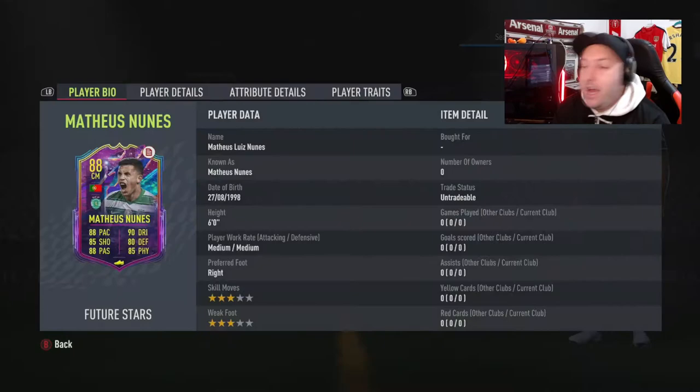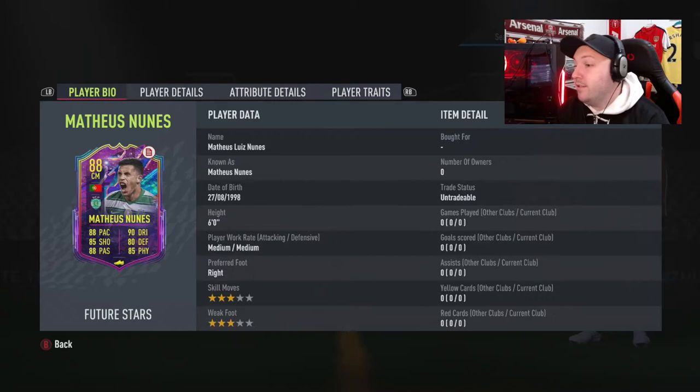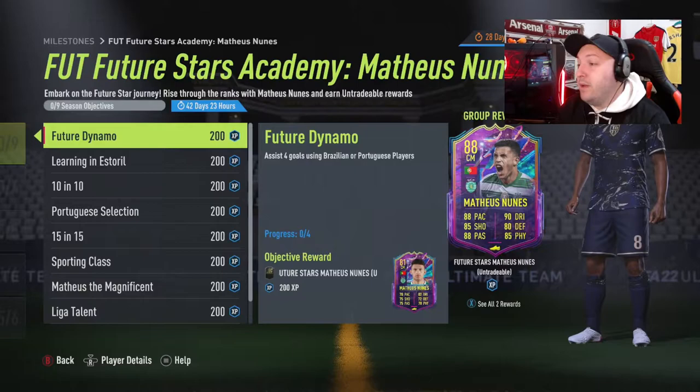EA have released the Matias Nunes card. As you can see here, he is coming in at Freestyle. I'm hoping this is a visual glitch like the last one we had. Really nice rounded card - basically Hulk Gang if you look at his face stats. No traits, unfortunately. 1998, so he is just on the cusp of it.